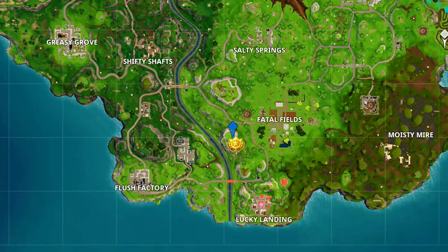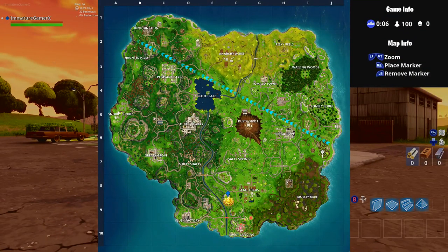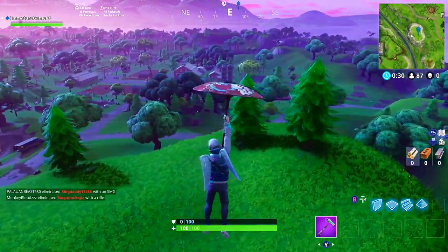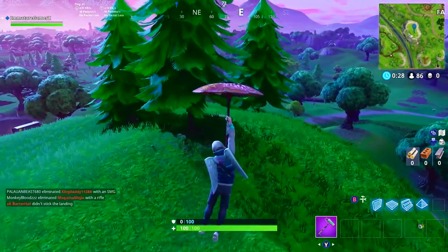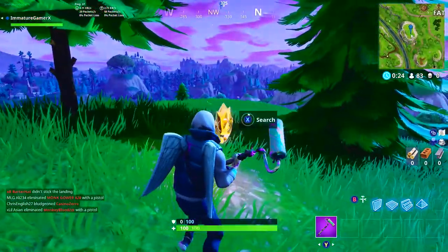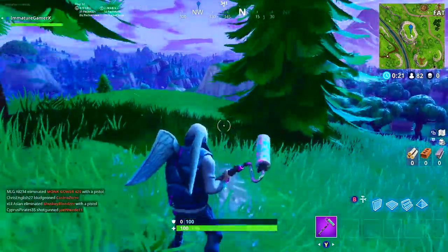If we look at the map, we can see where that Battlestar is located — it's at coordinates F9, top-left corner. Just land on top of the hill and between three trees you will see a patch of dirt. All you have to do is run over it and a Battlestar will appear.